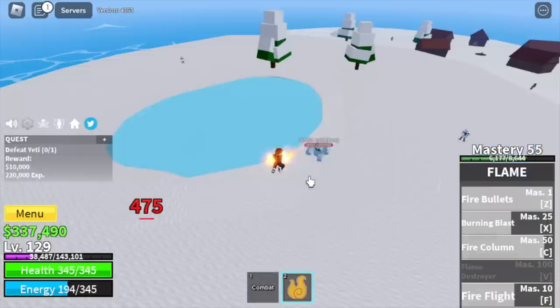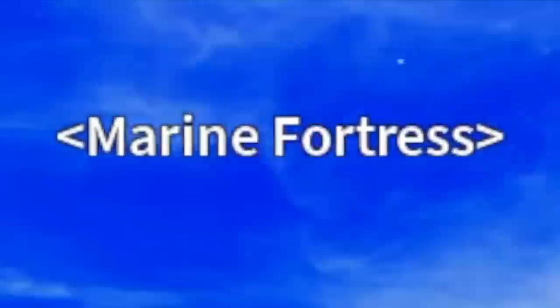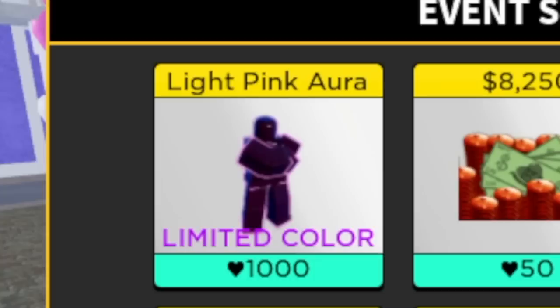The yeti is hitting the ground and at this point we're gonna unlock the fire column skill. We will grind here until level 130. Next stop is marine fortress, but before that let's head to the middle town to buy our next fruit.